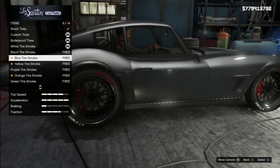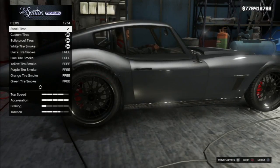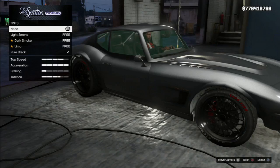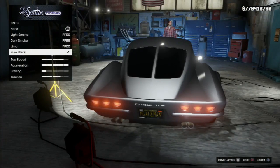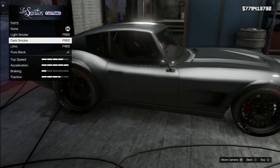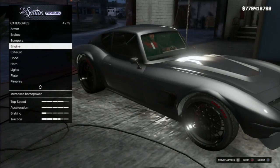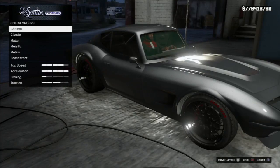Obviously we want custom tires, obviously we want bulletproof tires, and we want the red tire smoke. For windows — do we really want pure black? I'll go dark smoke. It's nice to have the option for pure black, but you don't really want that all the time.